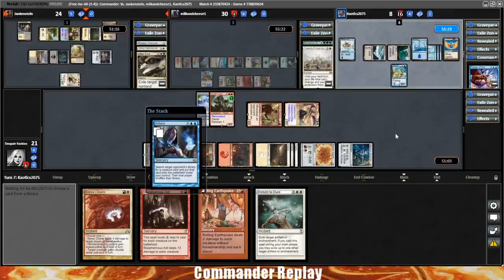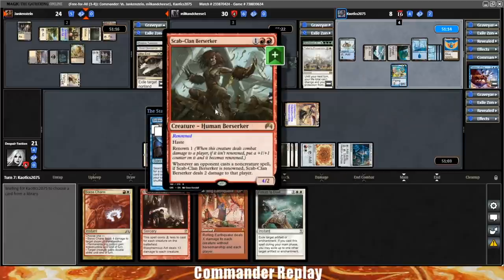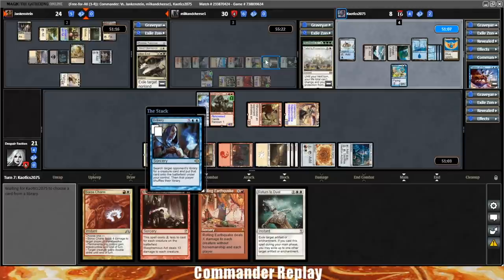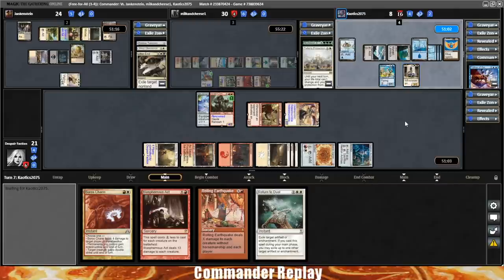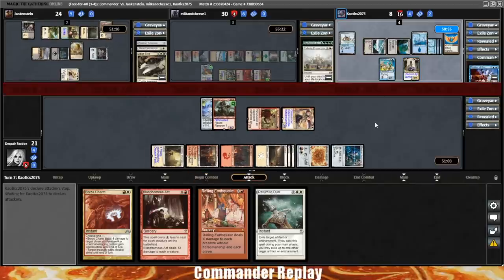You annoy everyone to death. To be fair though, he's at eight. Harsh Mentor and Scab Clan Berserker — casting spells is not great for him. Hopefully there's no Elish Norn or something ridiculous like that. Kambal — Kambal is a legit magic card for him right now, and also for us because that's going to help get our opponents' life totals nice and low.